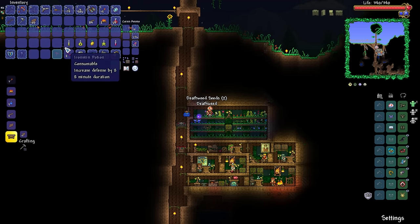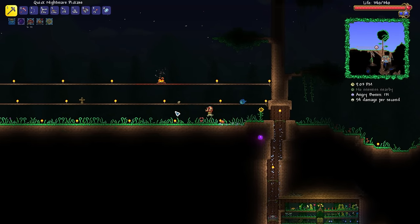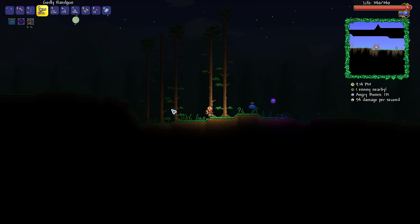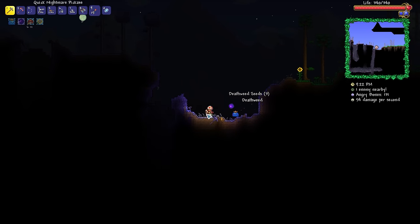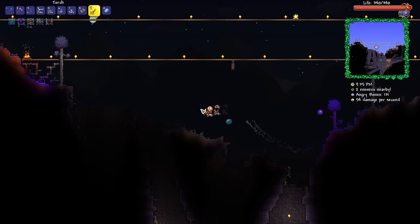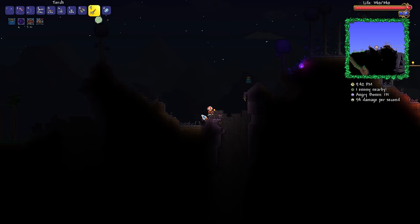No way — is that blooming? It is — Deathweed is blooming! Sound the alarm bells. You know what that means: we need to get on over to the corruption biome and start harvesting a bunch of Deathweed so we can get ourselves a bunch of seeds. Let's do that real quick, and then we'll get to Queen Bee. If there's not a great deal on the surface, there is surely going to be a whole bunch of Deathweed underground. Either way, we should wind up with a good amount.